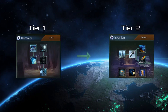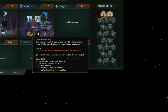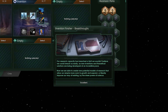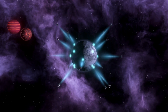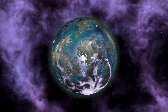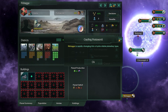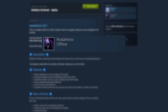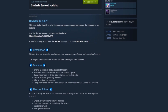Traditions now have secondary tiers. Tier 2 traditions have 3 final paths, however only one can be chosen at a time. Upon completion they unlock otherwise hidden mechanics — for example, with Outreach you can terraform uninhabitable planets by creating proto-worlds, which can be later transformed into regular habitable worlds depending on the districts you've built. Stellaris Evolved is still in Alpha and the developers are actively implementing new features, so you should definitely give it a try.